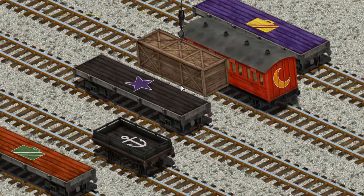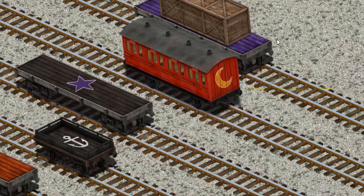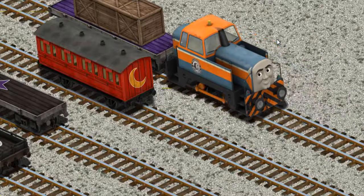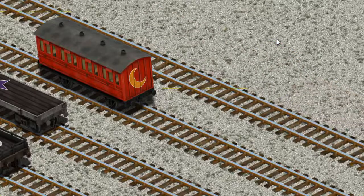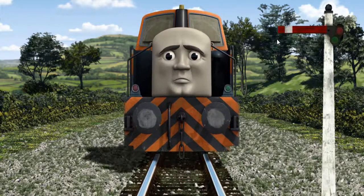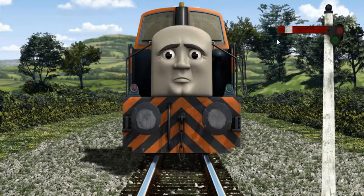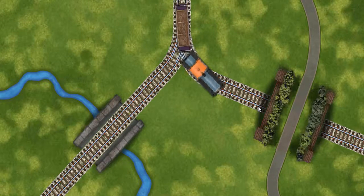Help Cranky find the purple flatbed with the picture of a yellow... That's it! Den set out for Farmer Trotter's farm. Suddenly, Den had to stop because of a broken signal. He needed to go a different way. Find the track that goes over the river.